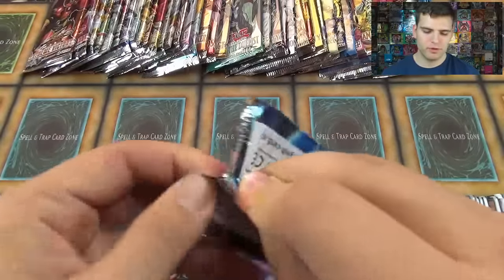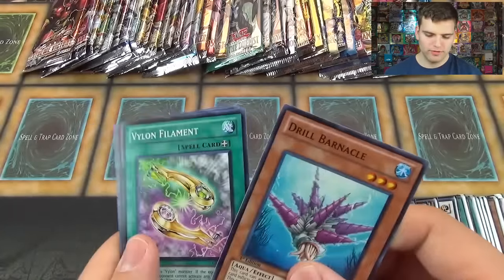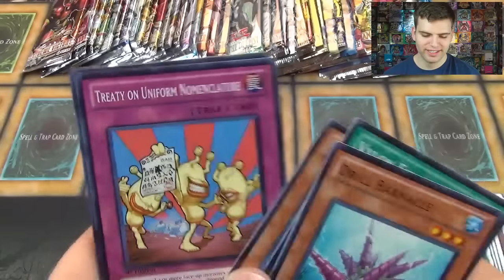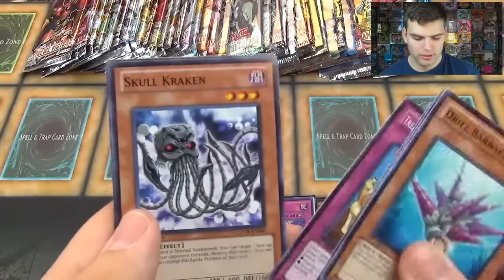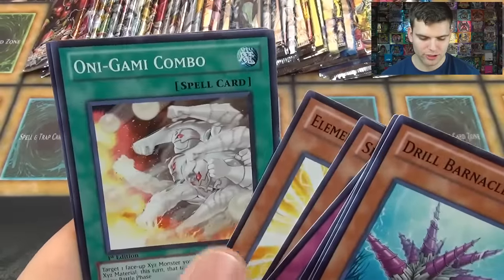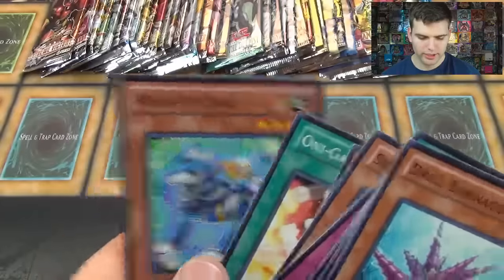Only 40 packs left out of 200. It's crazy. Drill Barnacle, Vylon Filament, Wind-Up Soldier, Treaty of the Uniform Nomenclature, Painful Return, The Skull Kraken, Elements of the Hero Flesh, Onigami Combo, and Wind-Up Dog.